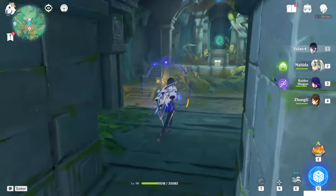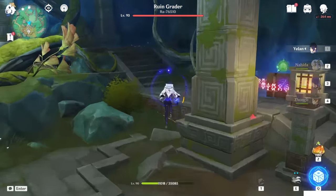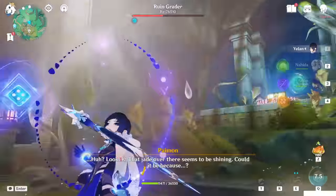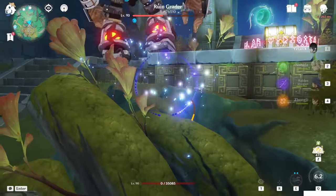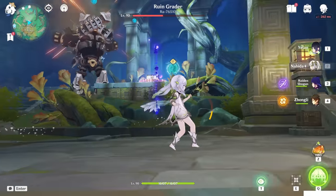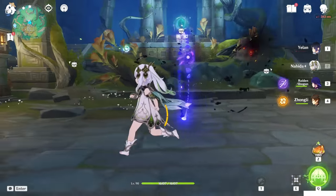Inside there are three chests protected by a ring grader, so let's kill it. After a short fight it will ask you to touch a certain object, so teleport to it and interact with it — the ring grader will be one-shotted.